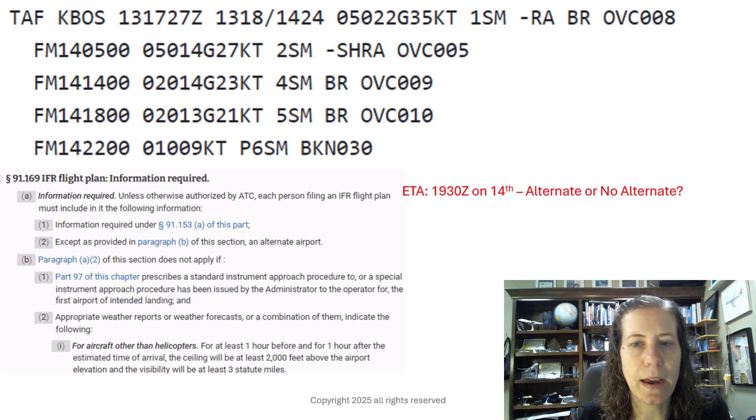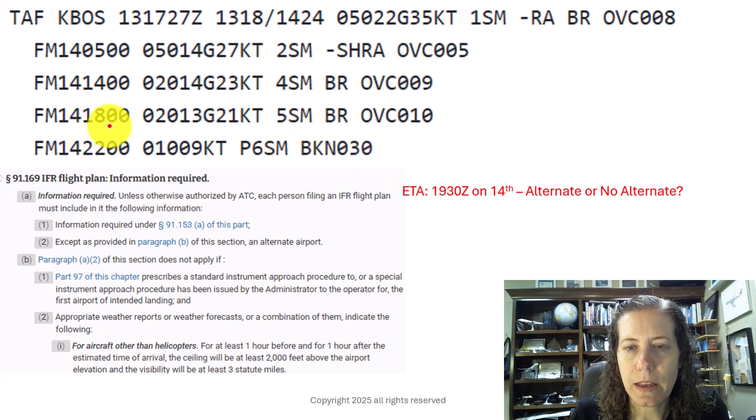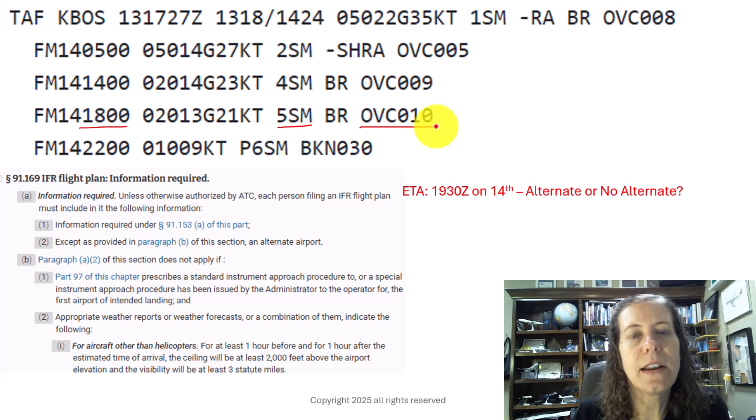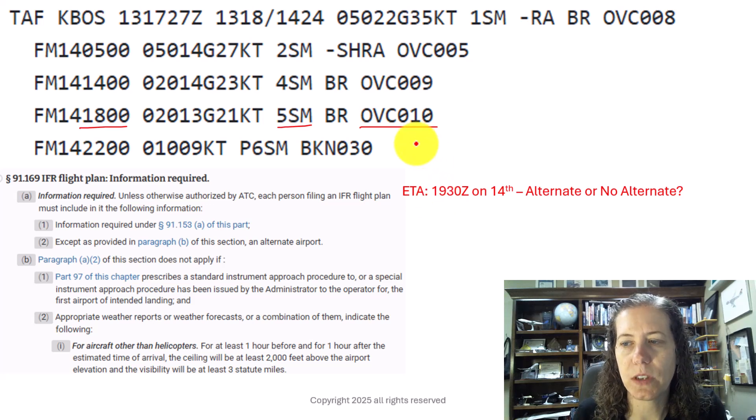What about an ETA of 1930? Let's look at an hour before to an hour after — that would be 1830 to 2030 — and that puts me in the next line starting at 1800. We have five miles visibility, so we checked that box with at least three miles, but we have a ceiling of only 1,000 feet. So we need an alternate at 1930 on the 14th.